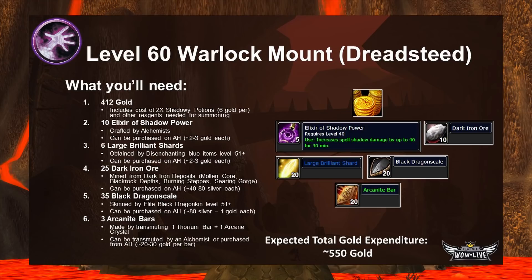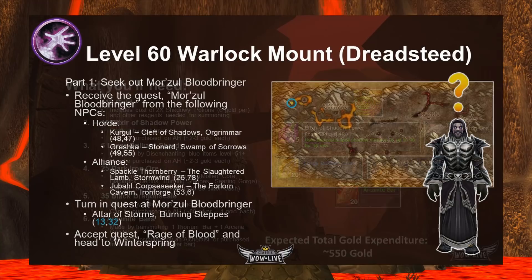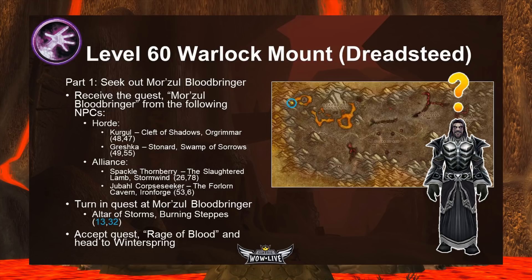Your expected total gold expenditure, buying everything on the AH, is approximately 550 gold — the same average as the Paladin Charger, which is interesting. This is significantly less than the 800 gold minimum for a normal epic mount (for someone with rank 3 PvP and Honored reputation). You can save anywhere from 200 to 350 gold compared to buying one normally. Now let's get into the quest chain itself.